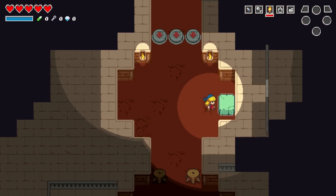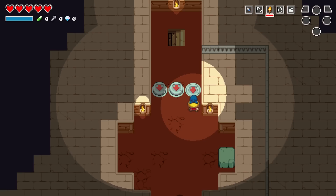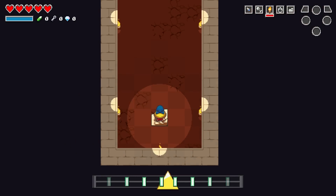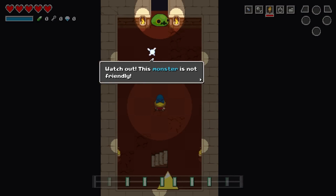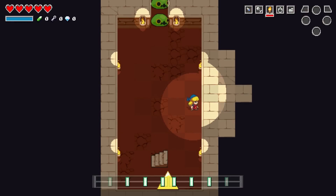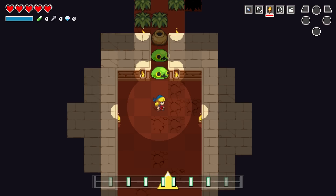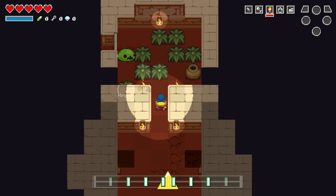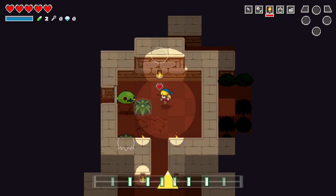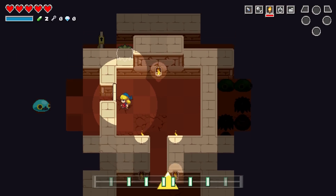Crypt of the Necrodancer was sort of like a roguelike, right? They're not forcing me to do anything on rhythm yet, so I'm not going to bother. Watch out, this monster is not friendly. Do you hear the intense music? Whenever enemies are around, everyone's forced to move to the beat of the song. I'll just try to stay on rhythm. I don't know what difference the rhythm makes in terms of damage dealing or whatever. I guess I should test this.